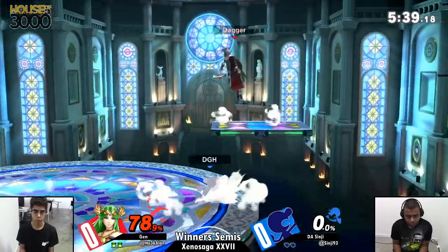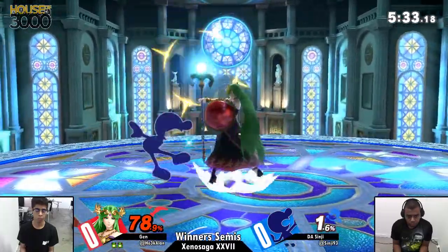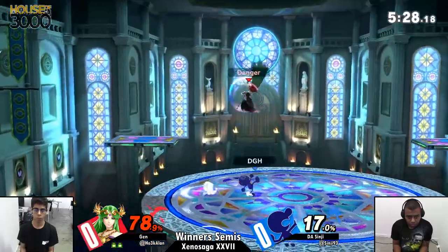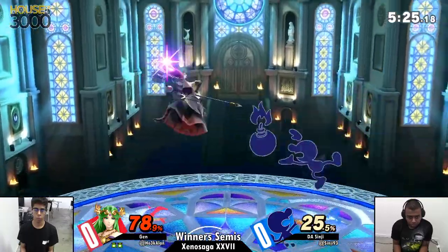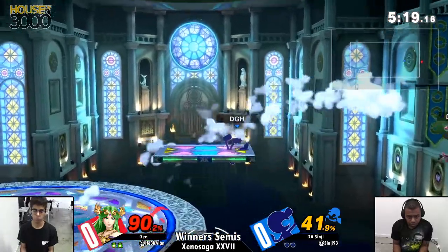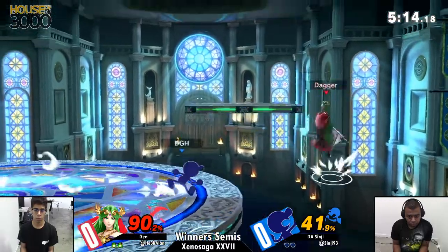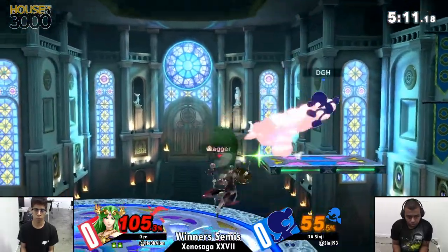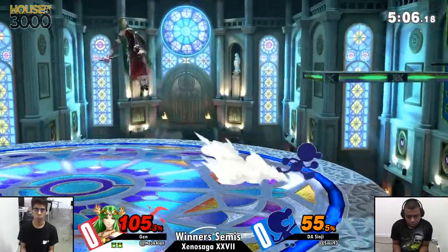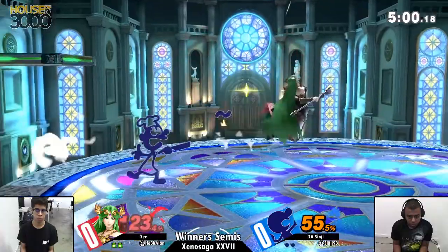Jen bringing it back, making it a two-stock deficit here. Bucket's going to be pretty plentiful because not only is it good defensively, and if Sinji does manage to land the actual oil spill it can hit for decent damage, it's better as a movement option more than anything else because Game & Watch just gets the glide when he's got that thing out. And most of the time Palutena likes to use the explosive frame to edge guard. So you get the two-in-one aerial movement to get out of the edge guard situation and potentially get oil charges. And it's mad good against Palutena too.